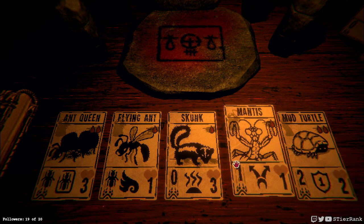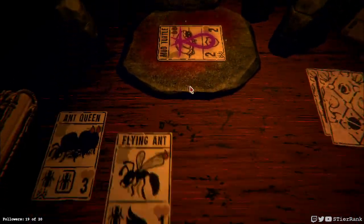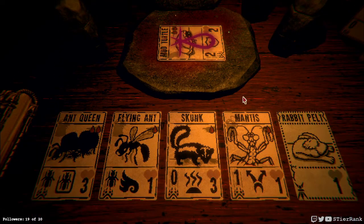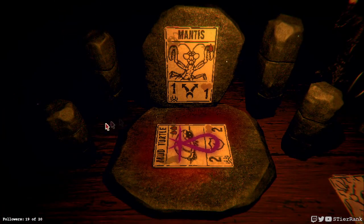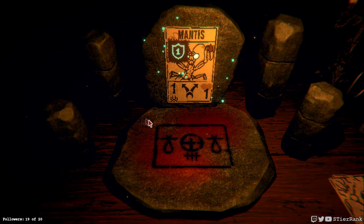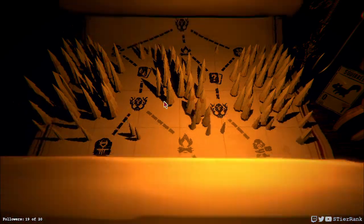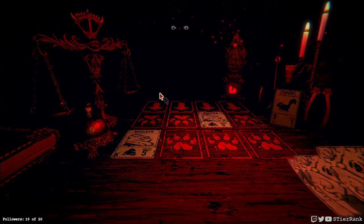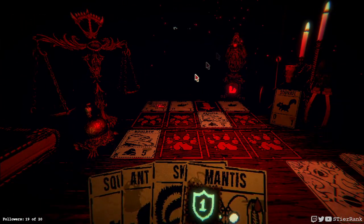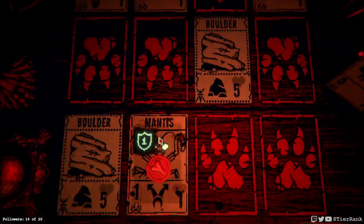Could take the mud turtle's ability and put it on the mantis for now, or perhaps even the ant queen. Let's do the mantis. That'll give it some viability that just about nothing else gets to enjoy. So it can take a max damage first hit, and then the second hit it'll be gone. But so many cards don't even get to have that opportunity, so I think it'll work out nicely.